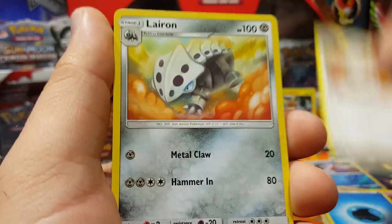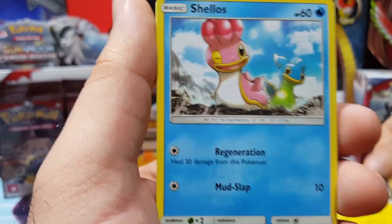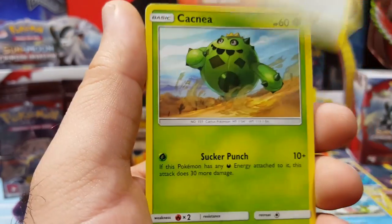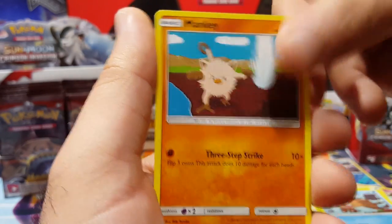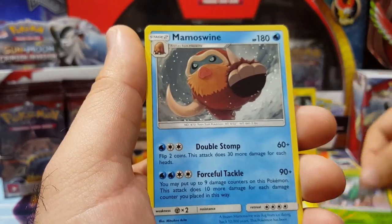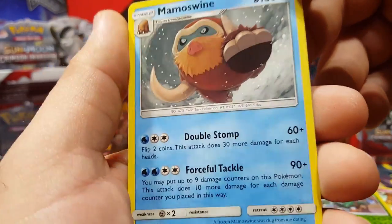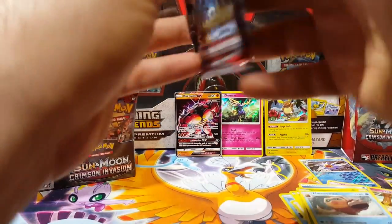Cinccino, Lairon, Emolga — it's been a while since we've seen Emolga. Shellos, Swinub, Mankey, Skiddo reverse, and a Mamoswine. It's a nice card but it should have been a holo. I don't know when Mamoswine will ever get some love from Pokémon.